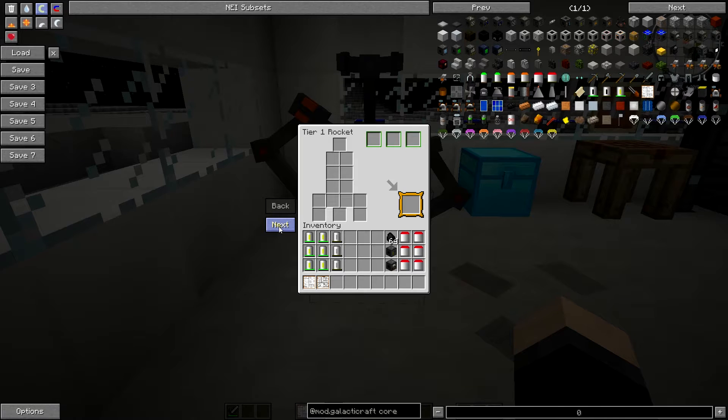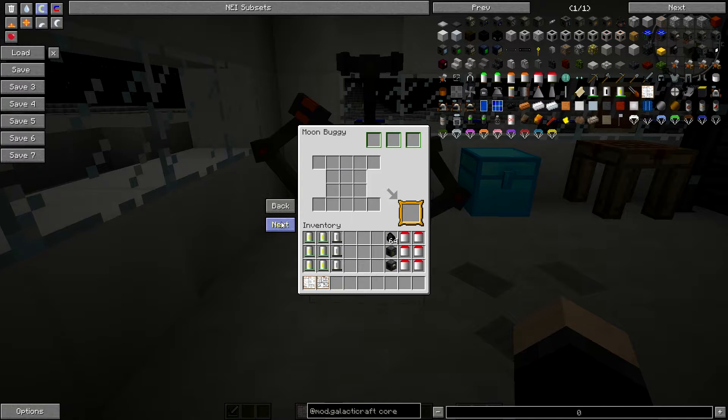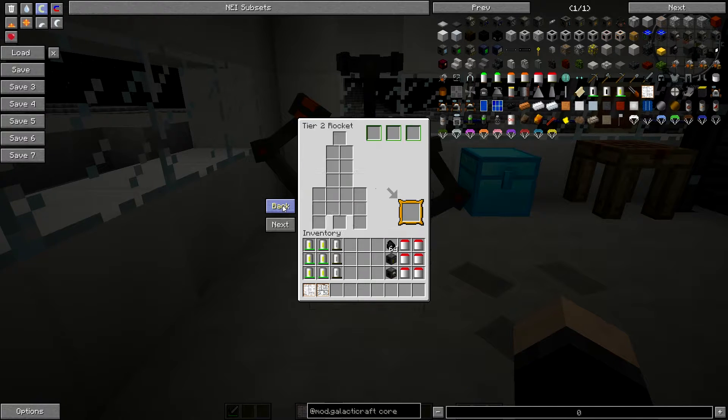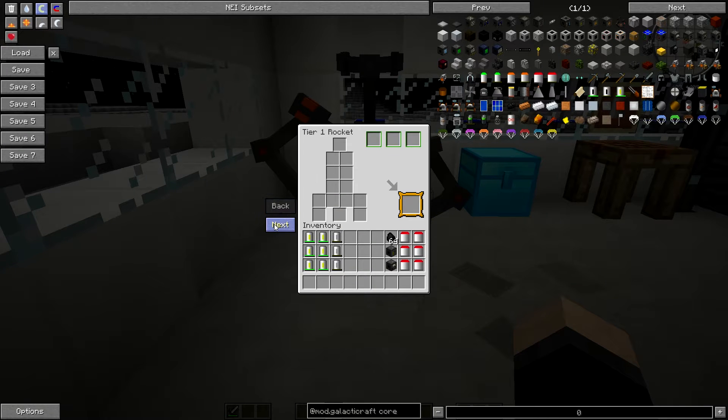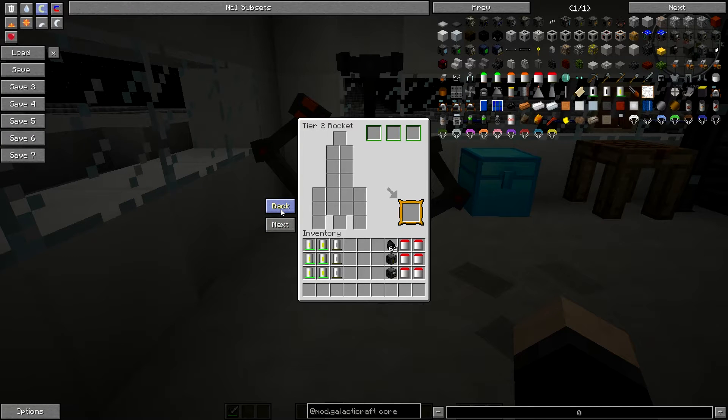You also have this button down here which will say next and back. This will basically take you through. If you go to the end - I've already unlocked these because I did videos and I wasn't happy with them and you guys deserve the best, so I've gone back and decided to start them again. Basically all you do is go next all the way to the end and it will say add new schematic. You take what you got, place it in here, click unlock schematic, and do the same with the other one. Then it'll unlock these two here - your moon buggy and your tier 2 rocket.